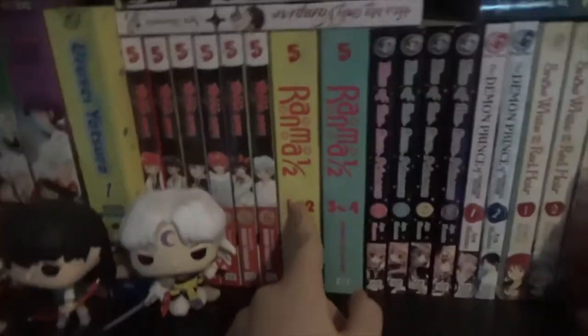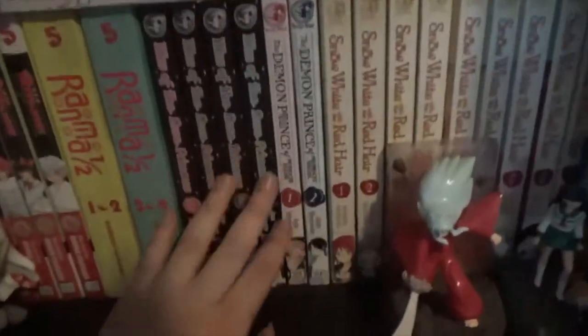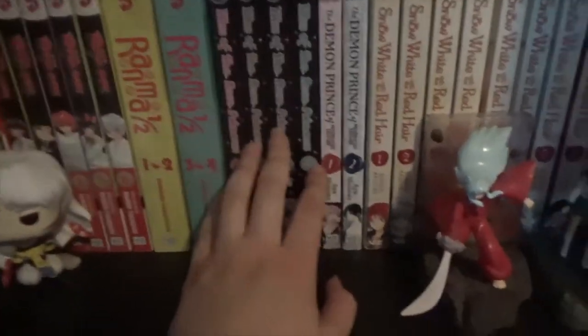Then I have some more by Rumiko Takahashi. I have Urusei Yatsura Volume 1 — I don't plan on getting any more of this. I have Rinne 1 to 6, and Ranma ½ Omnibuses 1 and 2. Then I have Kiss of the Rose Princess, volumes 1 to 4. It's not the best shoujo — the plot is kind of all over the place — but I still really enjoy it. It's by the same author who did The Demon Prince of Momochi House, which I have volumes 1 to 2 of. And He's My Only Vampire, which I have volume 1 of. Also Spirit Circle Volume 1, which I really love — I need to get more, I think it's 7 volumes.